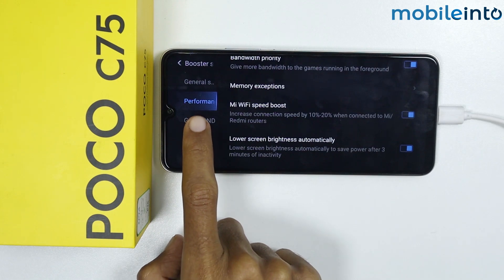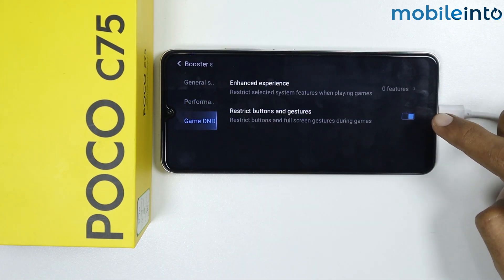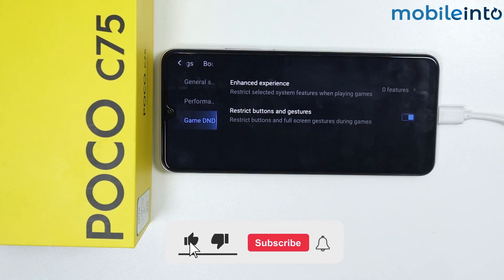Tap on Game DND — if you enable this option, it will restrict the buttons and full screen gestures during games to avoid accidental touches. These are the best Game Turbo settings on the Poco C75. If you found this video helpful, please like the video, subscribe to our channel, and hit the bell icon to get notified when we upload a new video.